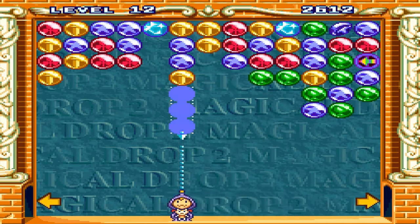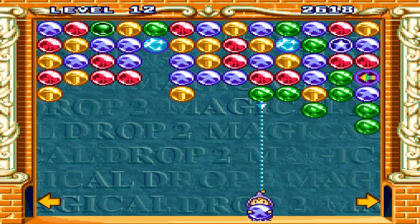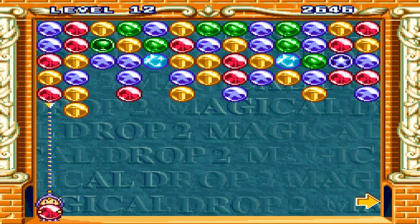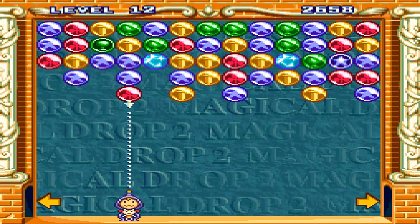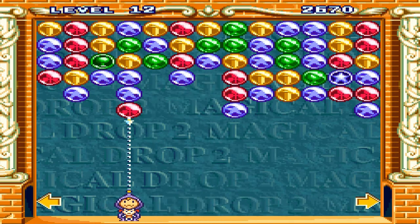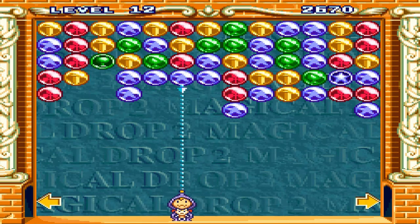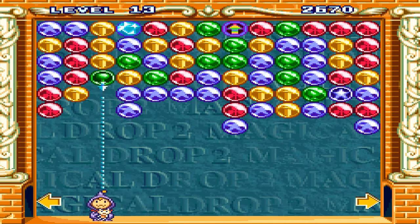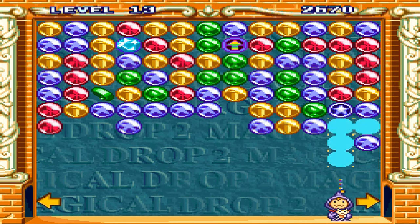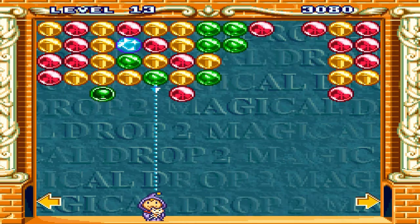Gotta pay attention to what's going on on the screen. If you don't pay attention to both directions, it's kind of like Tetris Attack. Don't forget — you see that door over here, make sure you do that as well. It doesn't really want to... come on, activate this thing. There we go — ooh, nice combo there!